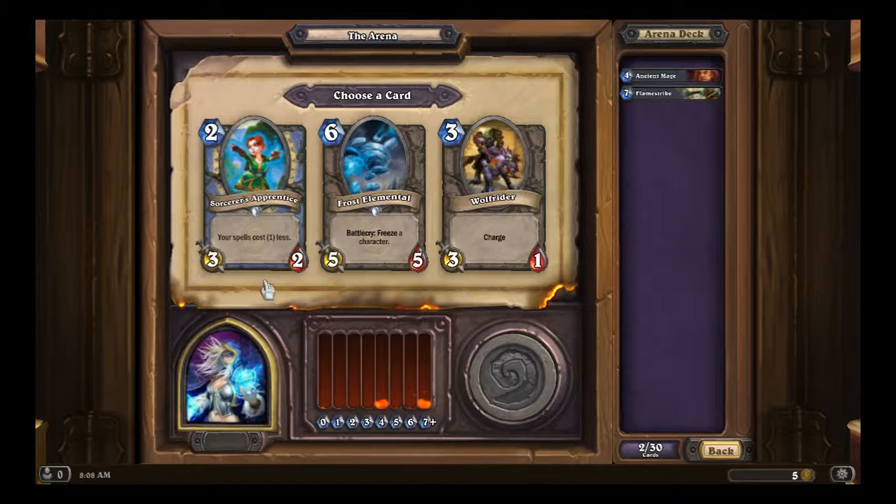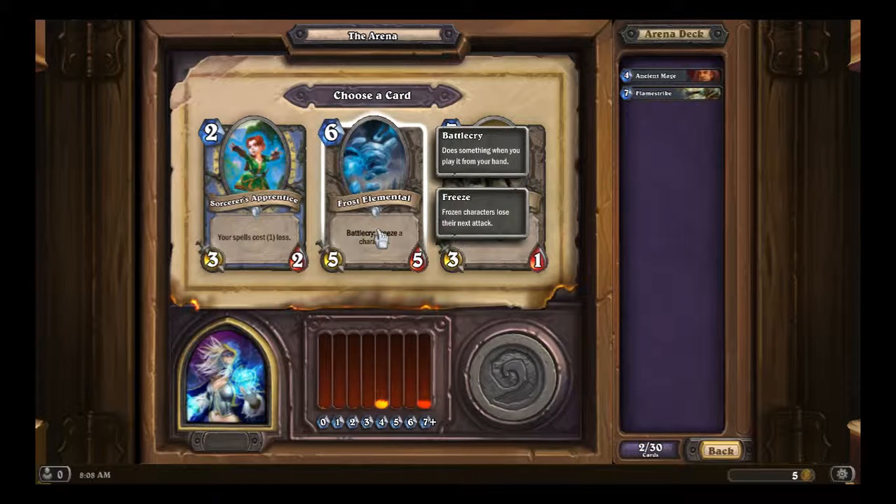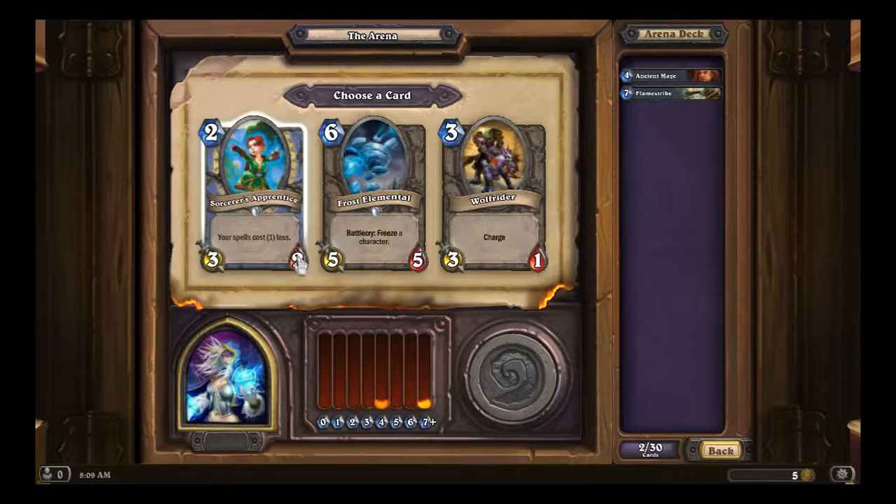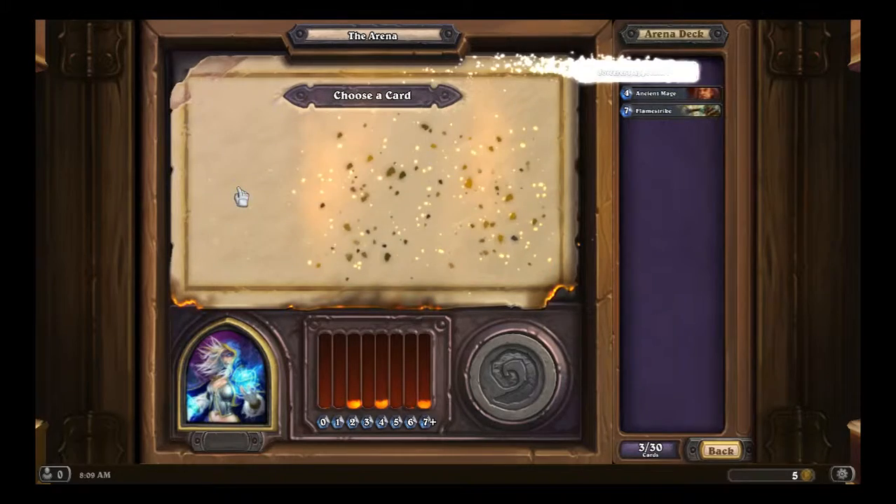Now we're getting into some early game here. Sorcerer's Apprentice, Frost Elemental, or Wolf Rider. Frost Elemental is pretty good, but not as good as the Water Elemental, which freezes things every time it attacks. I think the Water Elemental should have the freeze Battlecry instead. The Sorcerer's Apprentice is a 3/2 — what do I always say? It's a Bloodfin Raptor. Forget the spell cost reduction; it's a 3/2 for 2. Can't beat that.